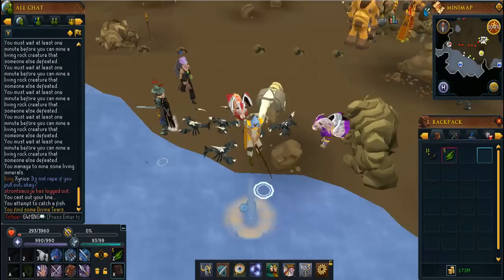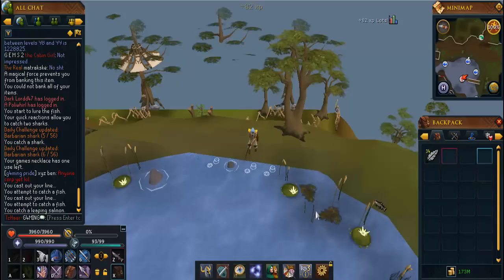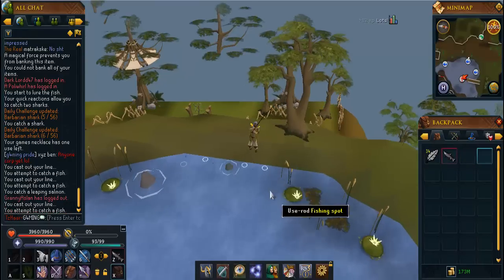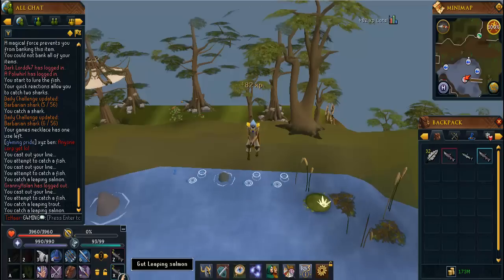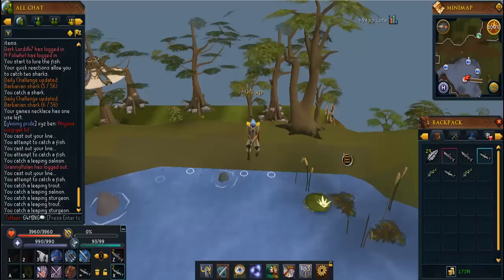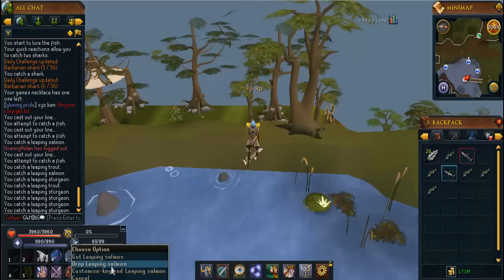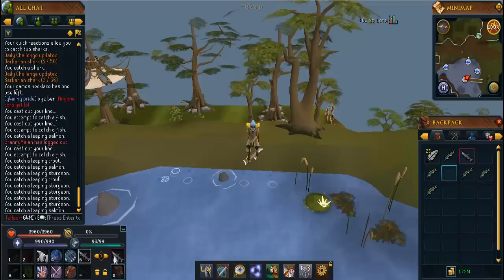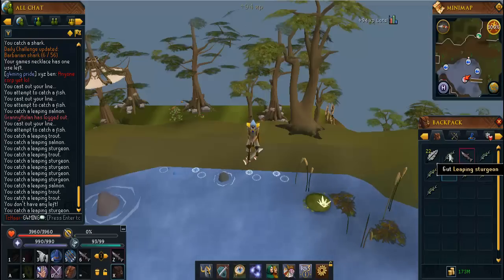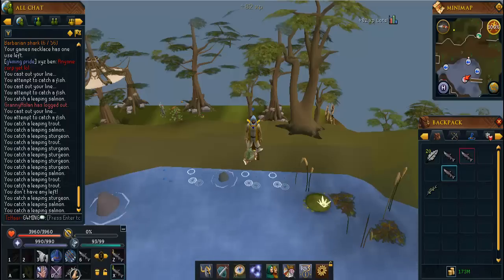From level 75 you unlock barbarian fishing where you catch three different fish: leaping sturgeon, salmon, and trout. This gives 80k XP per hour — by far the fastest way to train fishing. Add the fish to your ability bar so you can right-click drop while fishing. You'll need to catch roughly 147,000 of these fish, so bring that many feathers to track your progress. At 80k XP per hour, every 10 hours is 800k XP.